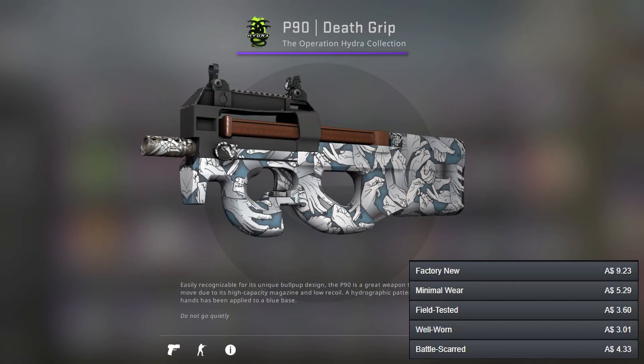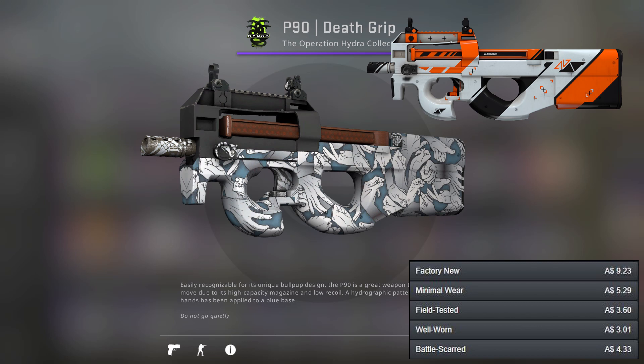Moving swiftly onto the P90, there are two nice options here. I've gone for the P90 Death Grip, which is probably the more forgotten skin out of the two, and it has a nice hand design. Then obviously you've got the Asimov, and if you're going to get the Asimov you may as well try to get all of them.